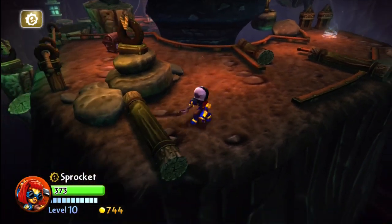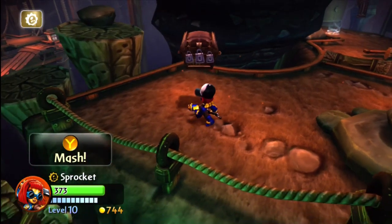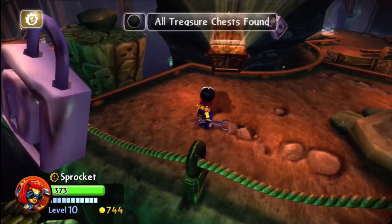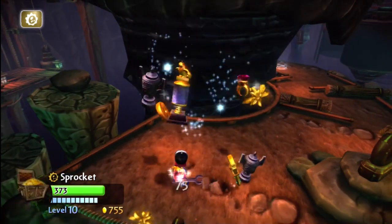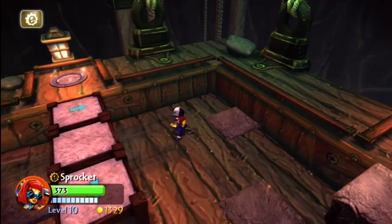Getting close to the end of the level. By now you should be thinking, all right, Kaos is coming — we're going to take on Kaos soon. This is chapter 12, and there's only a few to go. So you definitely want to level up, get all the money you can, and stock up on all your weapons and stuff.